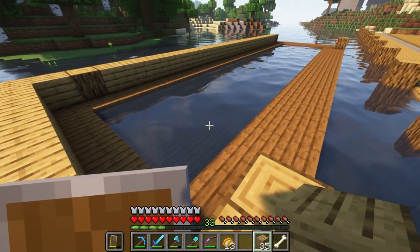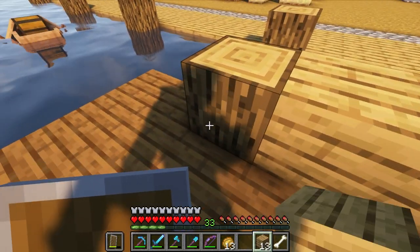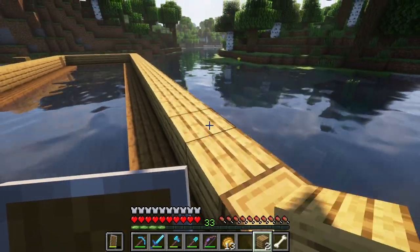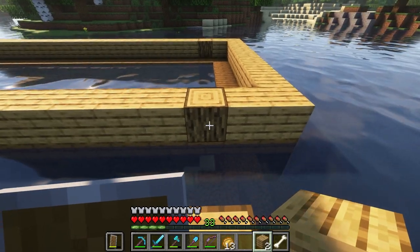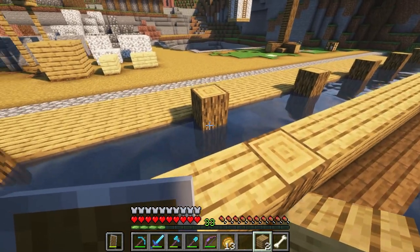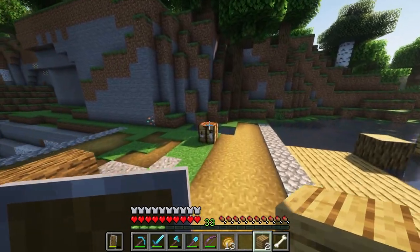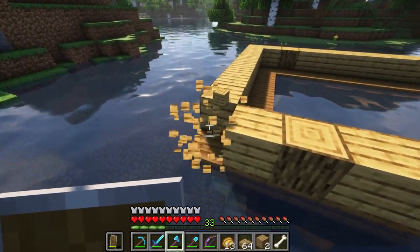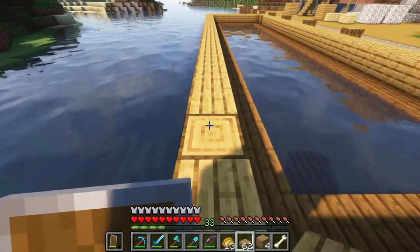I guess I'll do planks. This is gonna look weird for a few reasons mainly because it's a big floating square. Let's put some thought into this — instead of having extremely high edges I can do this just to make it a little bit nicer, and then here I can do the same.